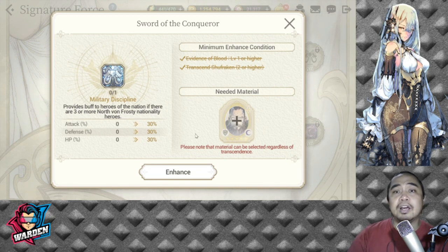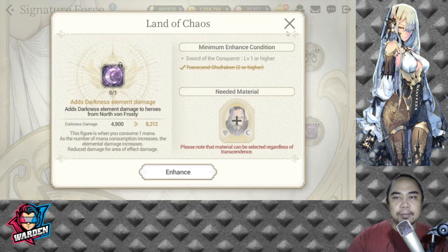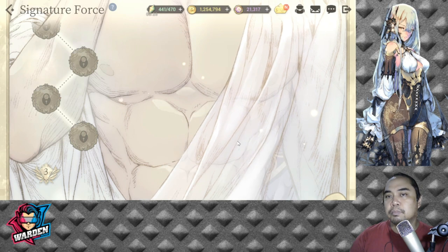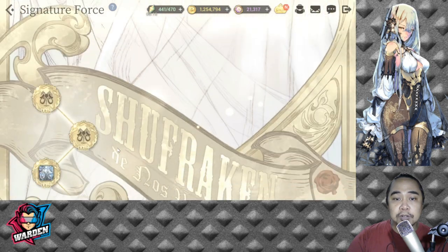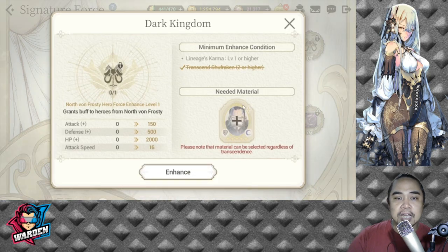I actually have a lot of FC Shufraken already. I want to level this up at least to Ramji because I'm using Ramji with other teams as well. These are the two Signature Fours I'm building right now. Ideally, to build a good North 1 Frosty team, 1.4 is workable but you should aim for 2.4, because the more enhancements you have, the more survivability they have. They don't rely on big damage — they rely on controlling tempo and controlling what the opposing team can cast.